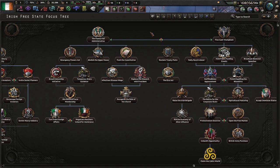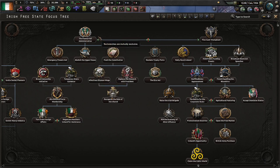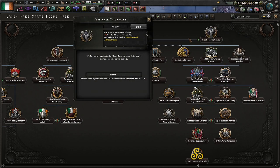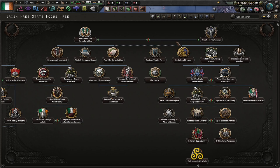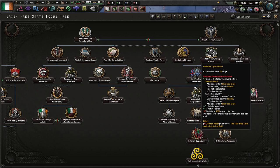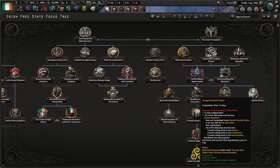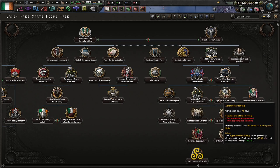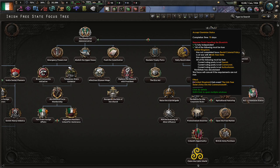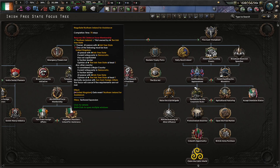Going back into the focus tree — by June or July of 1937, we have to decide between Fianna Fáil or Fine Gael. If you are going with Fine Gael, this is basically if you want to go fascist and join the Axis, or join the British Commonwealth as a Dominion. I personally prefer to go down the left-hand path and negotiate Northern Ireland for assistance.